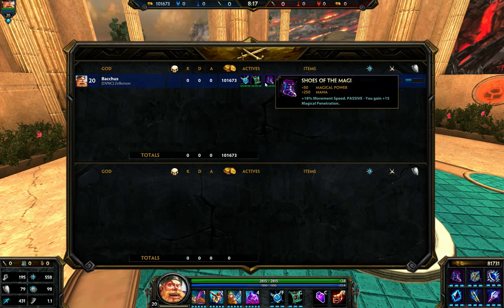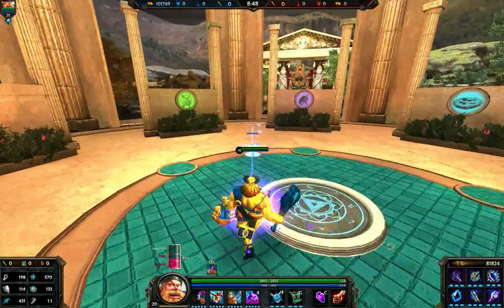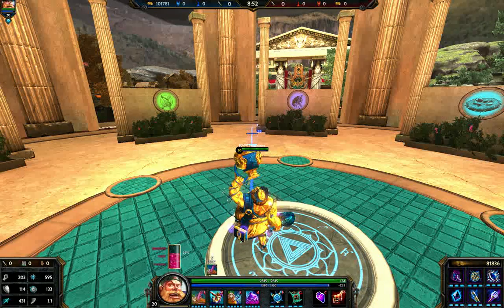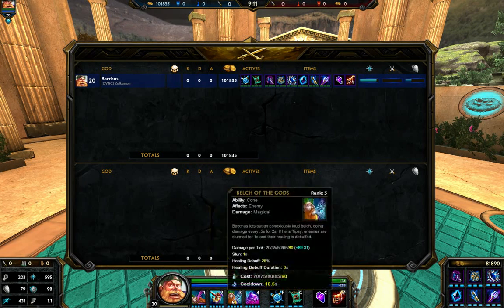For items, I'm going with Shoes of Magi to get as much damage as possible. We follow up with Chronos Pendant — rather than Shoes of Focus or Breastplate of Valor — because Chronos Pendant is really helpful for Bacchus since he's pretty mana hungry, especially with cooldown reduction. If you've played Bacchus before, you know he's mana hungry early game trying to use his one all the time to keep that buff that gives higher defense and fills his drunk meter. The mp5, power, and 25% cooldown reduction from Chronos Pendant work really well since his cooldowns are pretty lengthy.